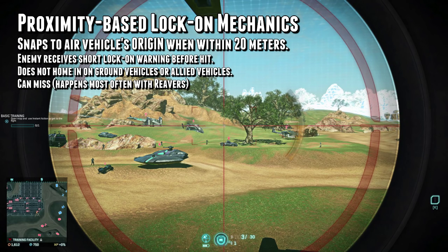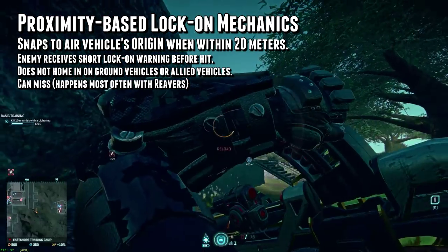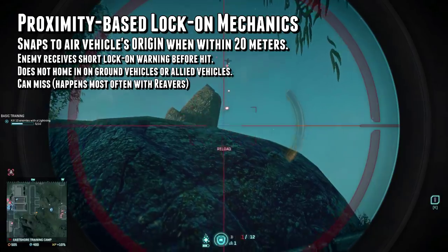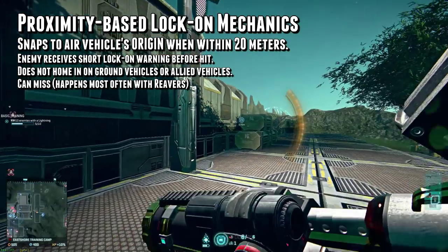These lock-on mechanics don't snap to allied vehicles and they will not snap to vehicles who have used flares recently. When a Stryker does enter that 40-meter envelope, the player will receive a very brief lock-on warning and then it takes damage. The rocket's adjustment happens quickly, the rocket turns sharply, but it can still miss enemies, as the rockets don't do 180-degree turns.